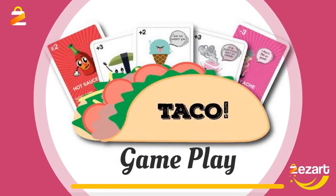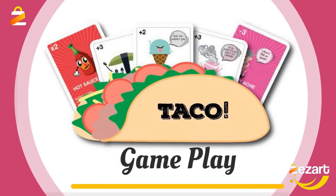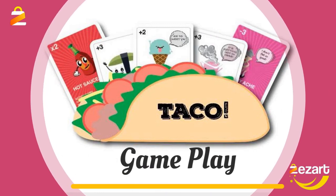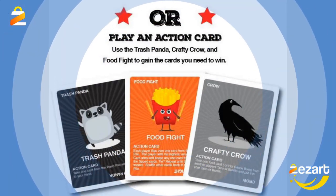Gameplay. On your turn, draw 1 card. Then: add an ingredient card to a taco or burrito, add tummy aches to reduce the value of a meal, add a hot sauce boss to double the value of a meal, or play an action card.